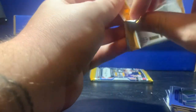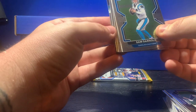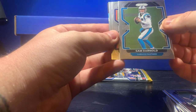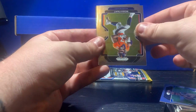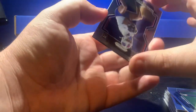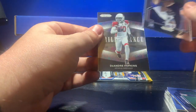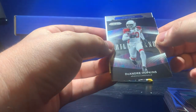Two packs to go. Got a different insert in here — Sam Darnold, Noah Fant. There we go for my PC anyway, nothing too great. Marcus Stevenson, and our insert is going to be — DeAndre Hopkins Brilliance. Is it black? Obviously not going to be numbered — I don't even know why I'm checking. And our thick pack should be interesting.